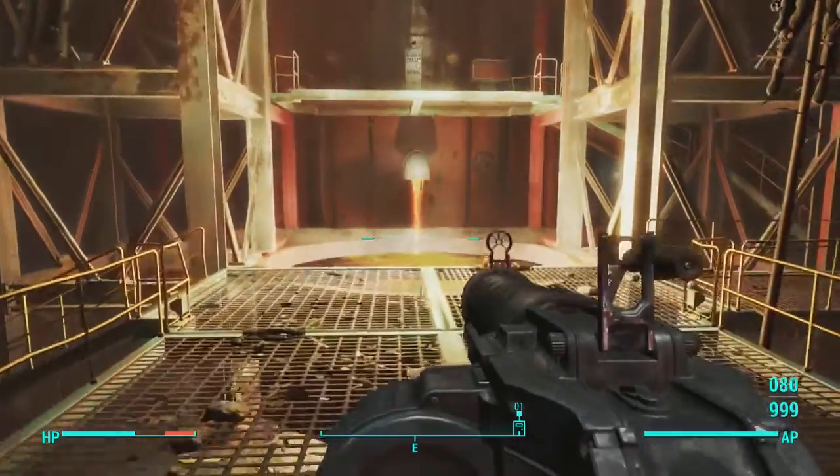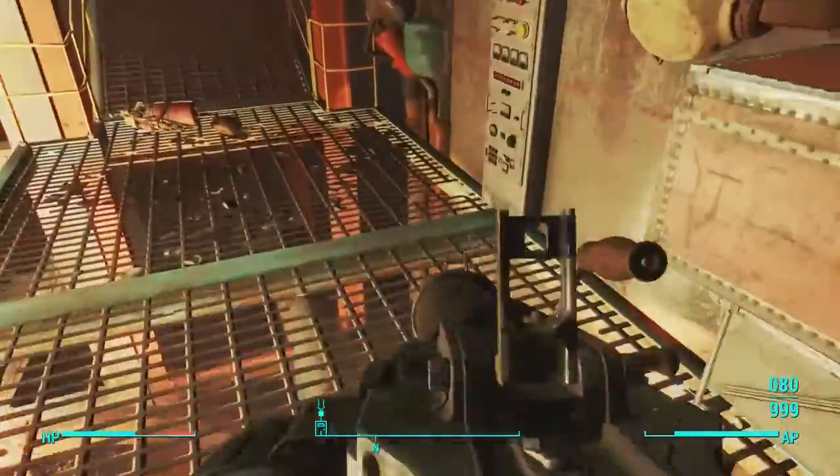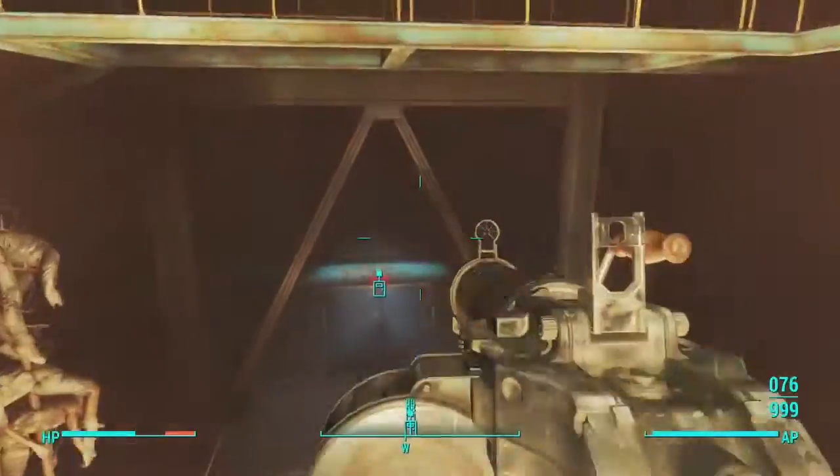Once you are in the Blast Furnace, you are just going to follow the path I take. Come on up here and grab your Picket Fence Magazine from right here. Don't forget to also grab your bobblehead. Once you guys do that, all you guys need to do is get out of here.